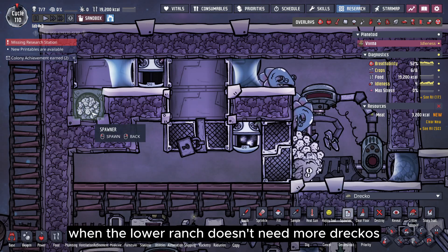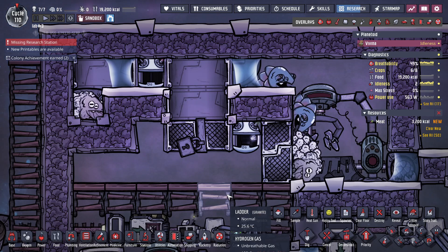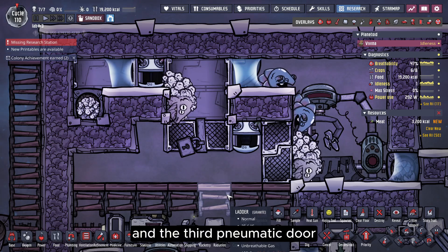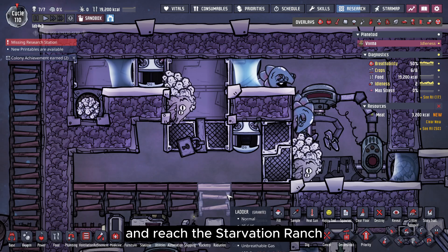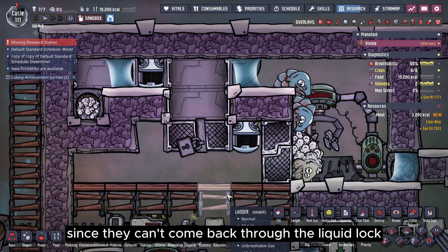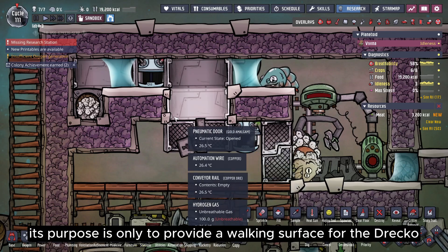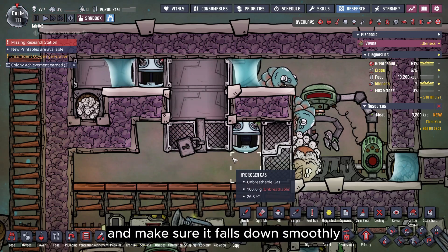When the lower ranch doesn't need more DRECOs, both of the upper pneumatic doors stay open. Any DRECO entering the chamber will crawl along the wall and the third pneumatic door, pass through the liquid lock at the corner on the right, and reach the starvation ranch. Since they can't come back through the liquid lock, they stay in the room waiting to be sheared. The third pneumatic door should always stay closed — its purpose is only to provide a walking surface for the DRECO and make sure it falls down smoothly.